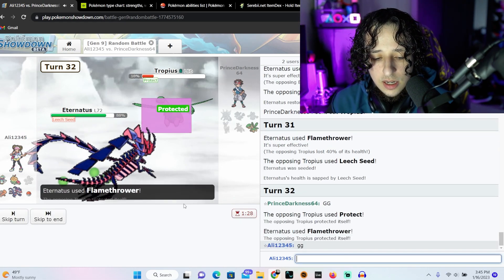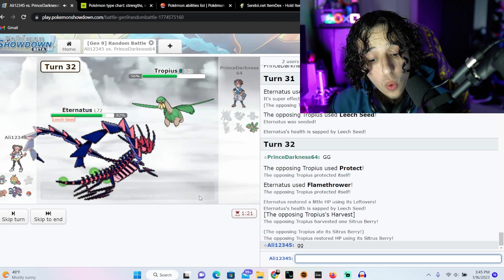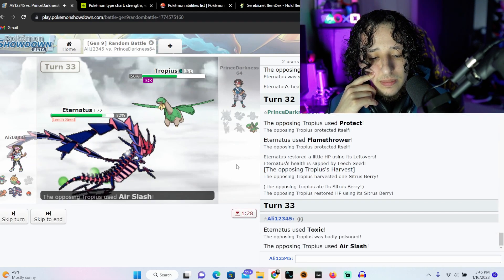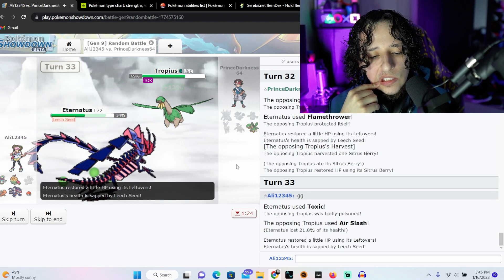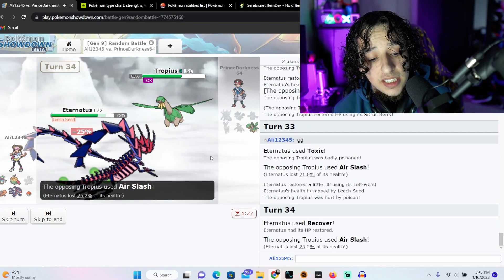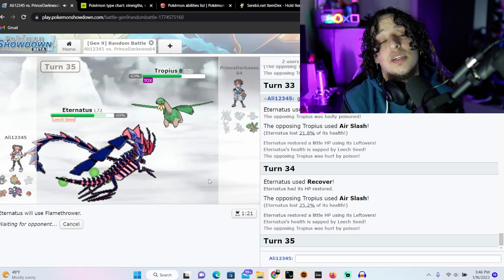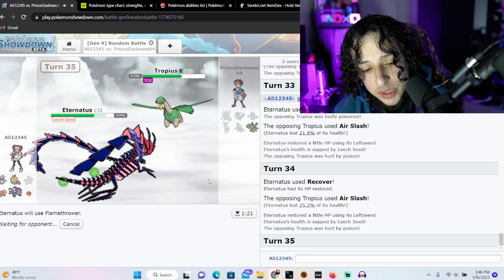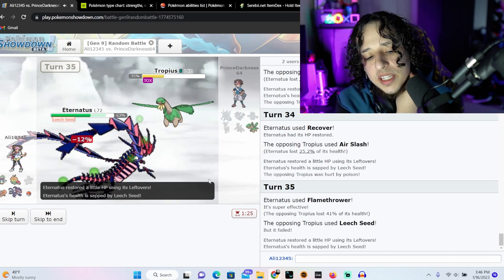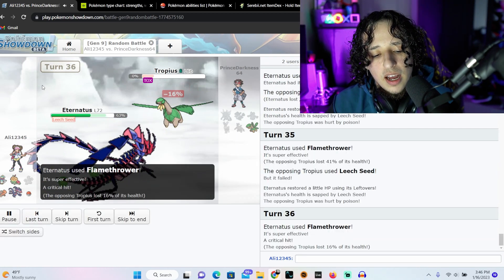Wow, he's still alive. Leech Seed — it's not gonna really matter. 100 accuracy, GG my friend. Oh, he does have Harvest — interesting. I'm gonna toxic him so he doesn't try to drag this out. Yeah, now it's really over because you can't ignore the toxic. He recovers — I honestly just assumed he was gonna protect, he did not. Kind of surprised, but considering he can't do anything about the toxic, that kind of is what it is. He's just wasting time. Okay, game's not over — oh yeah, now he's throwing the game. GG, worthy attempt.